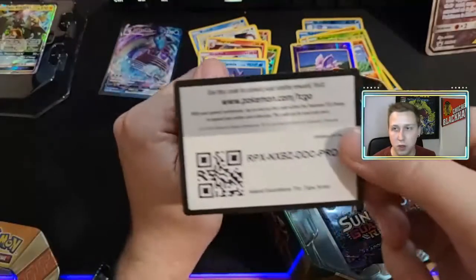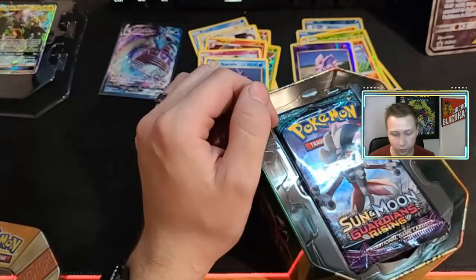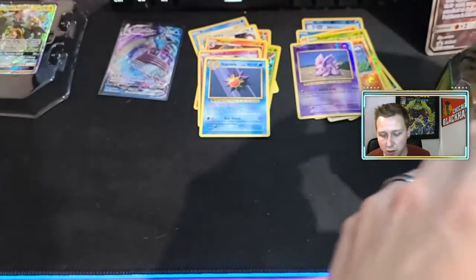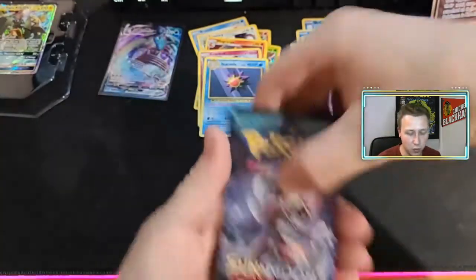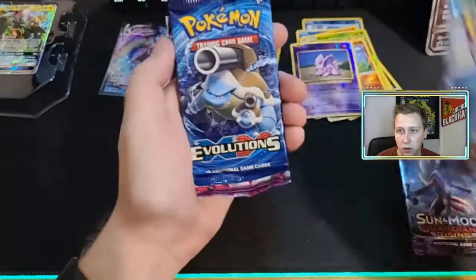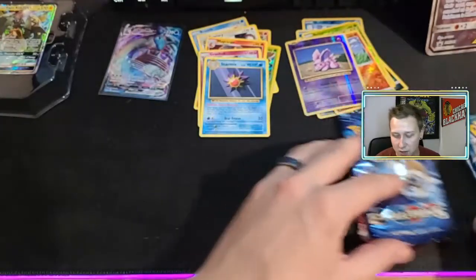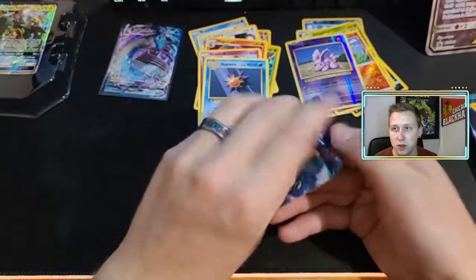We have the code card for that tin — Tapu Koko. We have four packs. That looked like a good one in there — we got an export pack. We have Guardians Rising, another Guardians Rising, Evolutions, and a Phantom Forces. We'll open up the Phantom Forces last, Evolutions second to last, and the two Guardians Rising first.